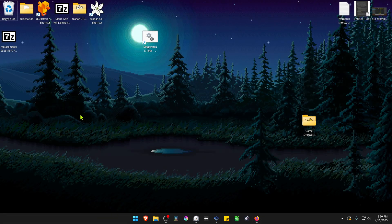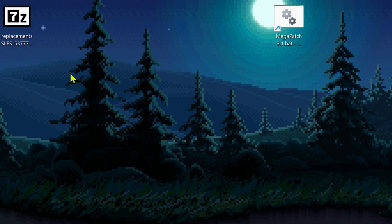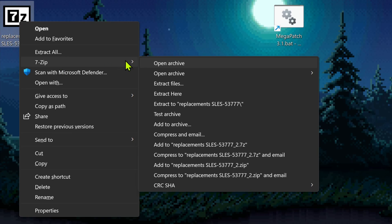After the download is complete, go to where you have downloaded the textures. Now we need to extract the files. If you're using 7-Zip on Windows 11, you can hold Shift, right-click on top of it, go to 7-Zip, and then select 'Extract to folder'.